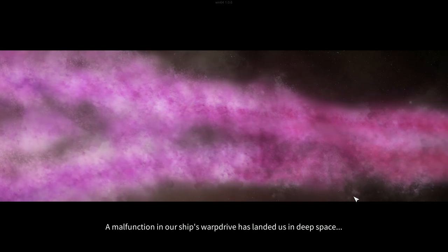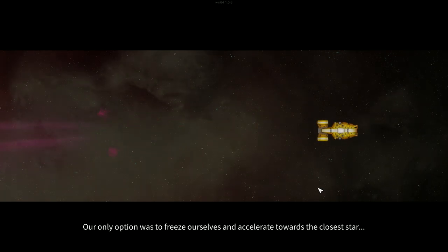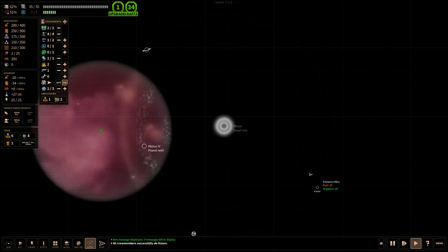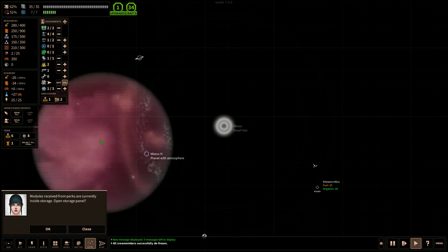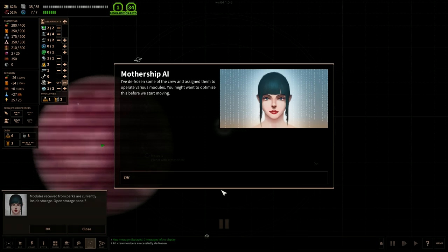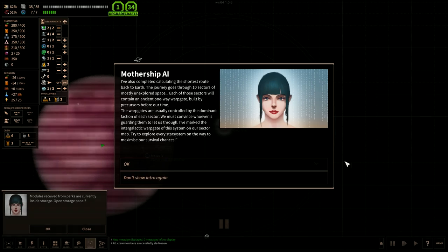A malfunction in our ship's warp drive has landed us in deep space, stranded away from all possibility of refueling. Our only option was to freeze ourselves and accelerate towards the closest star. Five years later, we need to find the shortest way home - the shortest way to Earth. The journey goes through 10 sectors of mostly unexplored space. Each sector will contain an ancient one-way warp gate built by precursors. The warp gates are usually controlled by the dominant faction of each sector, and we must convince whoever is guarding them to let us through.